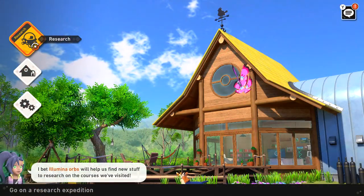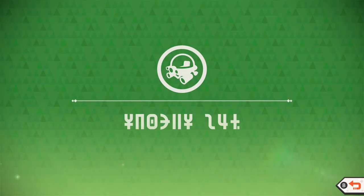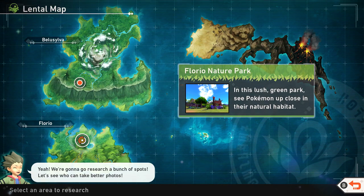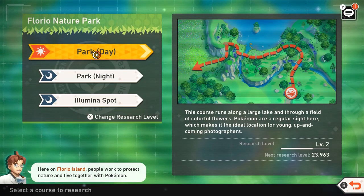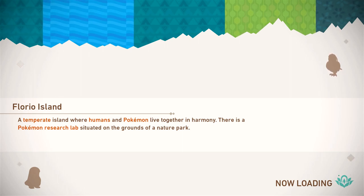Hello Zebra Herd, welcome back to New Pokémon Snap! Today we are heading back and doing some more research. We unlocked the illumina orbs last episode, so we'll be trying to use those in different spots today. We could go back to Florio Nature Park — we have level two for Park Day, so maybe we can improve the level and use these illumina orbs and just see how that works.